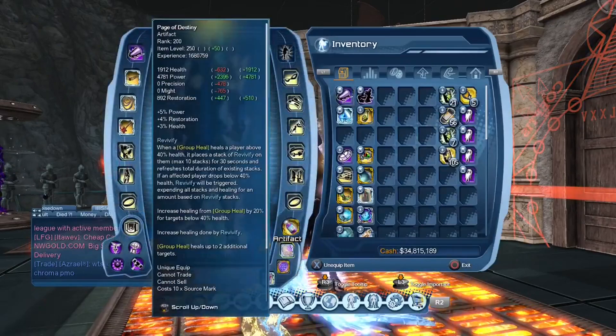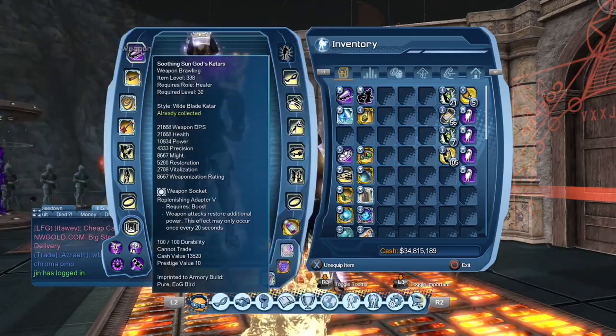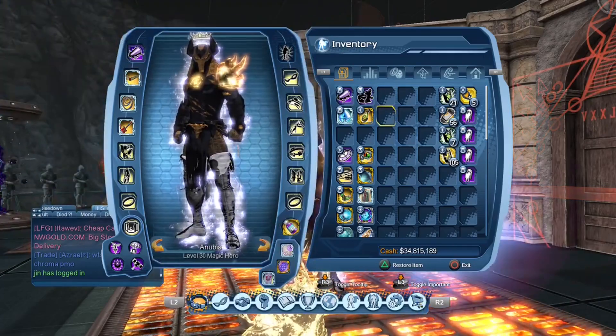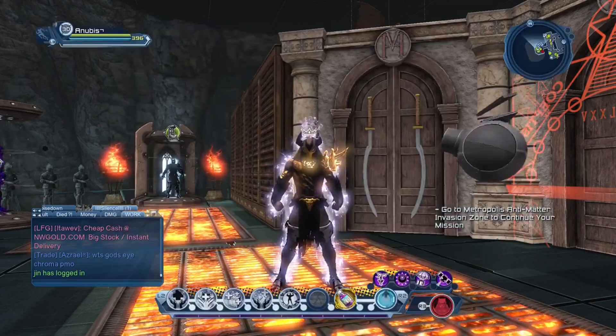For the artifacts, the old setup uses Page of Destiny, Purple Hine Ray, and Transformation. That's the old setup that we all know. But less than a week ago, something changed.